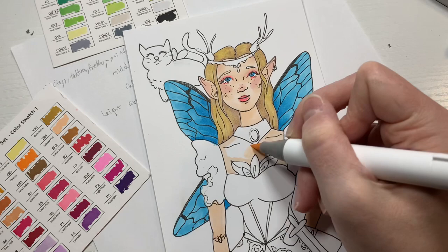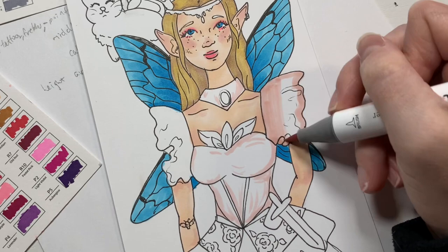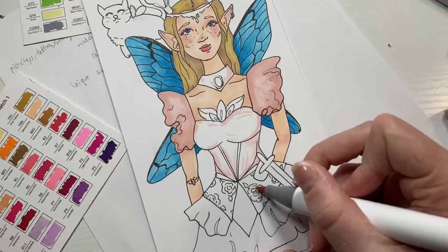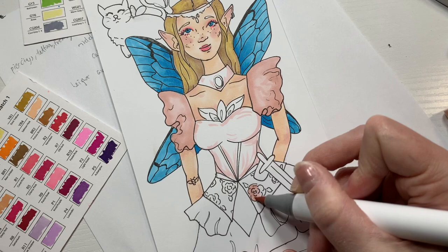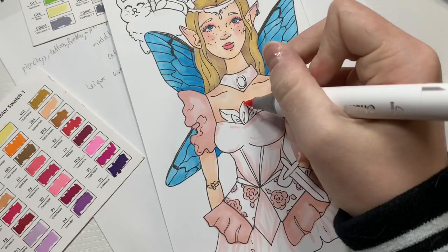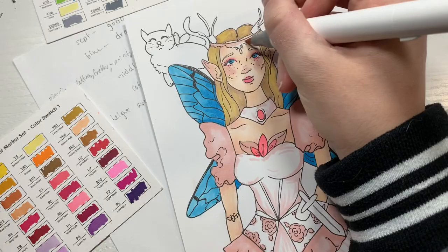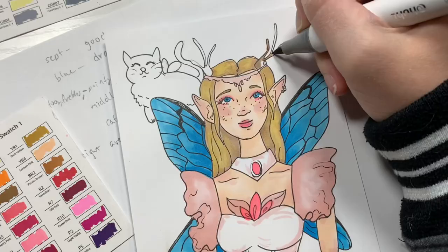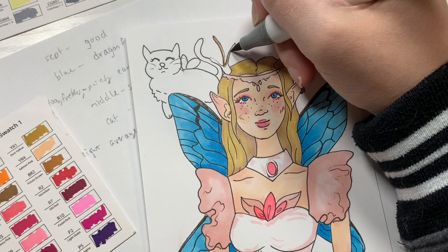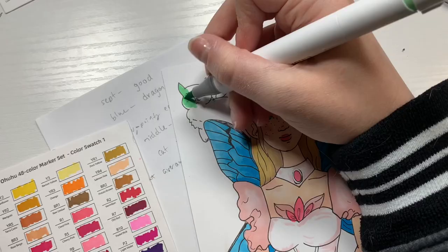Then it was time for the outfit. I had planned to do an all-blue themed design, but I somehow ended up using pink. I think I just got so excited about the pink on the face and makeup that I took it everywhere else and decided pink would be the way to go for the entire thing. I used a whole bunch of different pinks to design the entire outfit and make it pop. I added the crown as a little crown on the forehead so there wasn't so much going on at the top of the head.